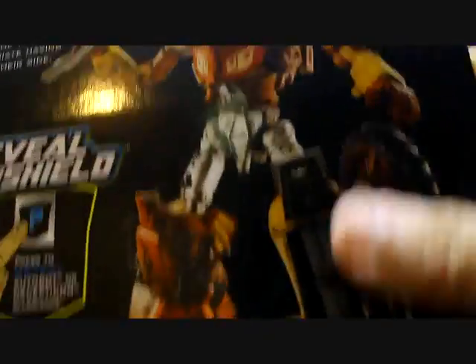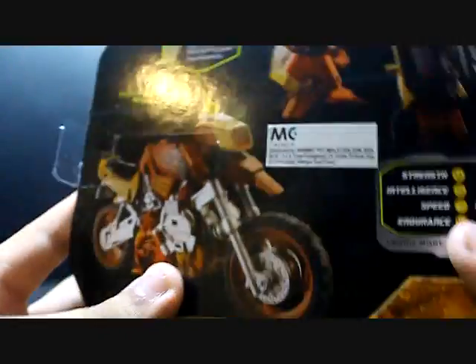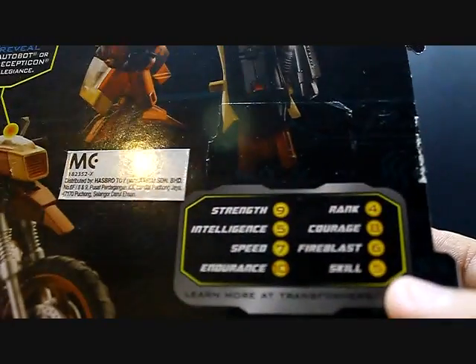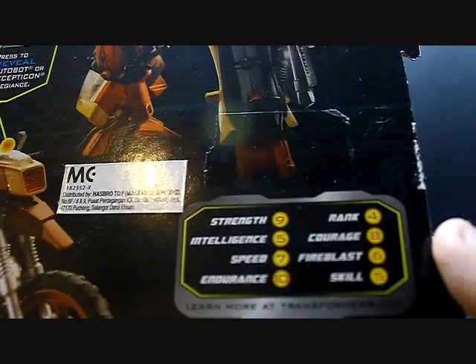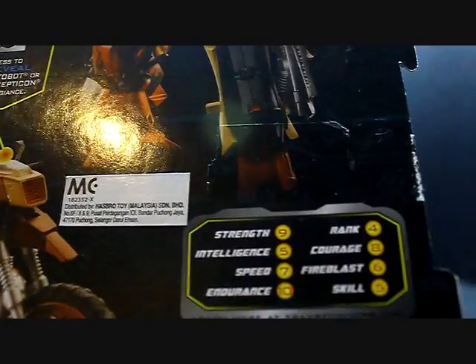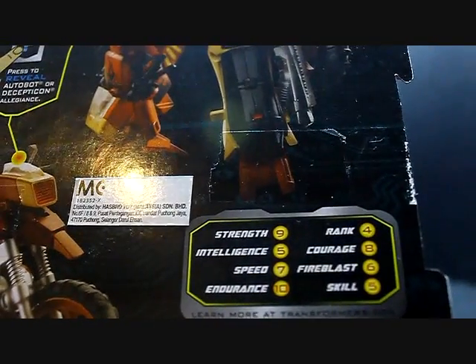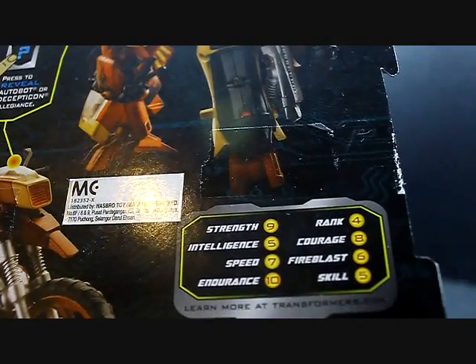Over here this is Redgar's picture with his four-bladed battle axe, and this is his motorcycle mode. His stats: Strength 9, Intelligence 5 — that's a problem when you watch too much TV — Speed 7, Endurance 10, Rank 4, Courage 8, Fire Blast 6, Skill 5.